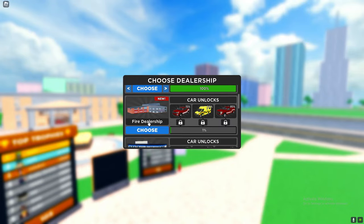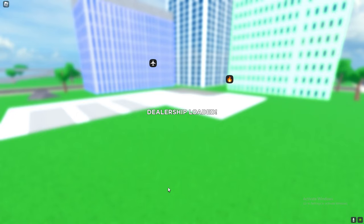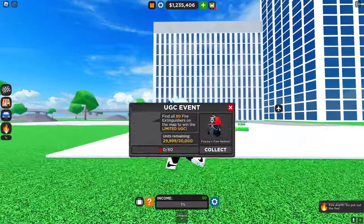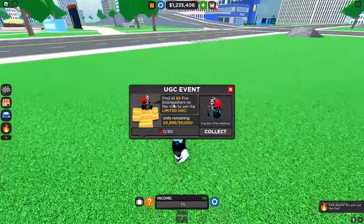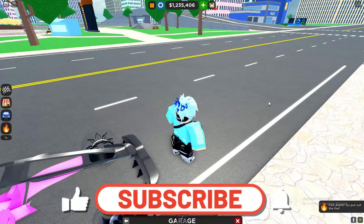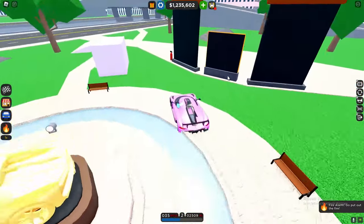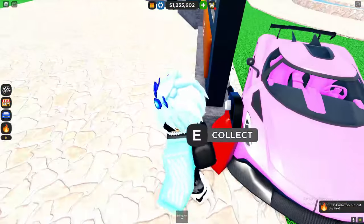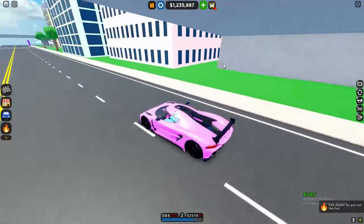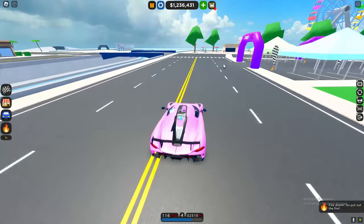Welcome everybody. This is going to be all 80 fire extinguisher locations in Car Dealership Tycoon for the new CDT UGC. We've got to find 80 fire extinguishers in total. If you ever want to get locations for fire extinguishers or any UGCs in the future, make sure you have notifications on because I'll be the first YouTuber to actually do this.